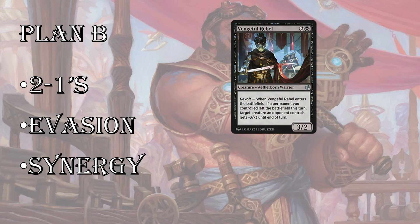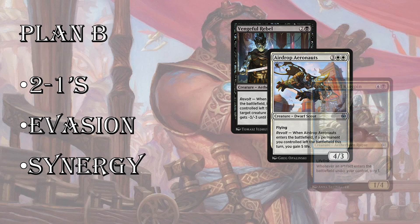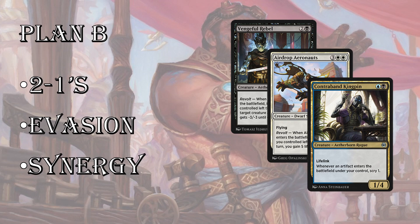Plan B: if you can't do the beatdown thing, you focus on your two-for-ones. Cards like Vengeful Rebel — Revolt is pretty difficult to trigger, but if you can build a deck around it, you can make it work. Vengeful Rebel is a straight-up two-for-one if you can get it going. Or if you can't get into green, focus on Evasion. This is a very evasion-dependent set because the ground gets gummed up by all the servos and little 1/1 tokens, so you want to be evasive. A card like Airdrop Aeronauts swings in for four damage in the air and can help win the race by gaining five life if you can enable Revolt. Blue-black is not the deck I'd choose, but if you get a synergistic deck there every deck is viable as long as you're really synergistic and focused on your game plan.